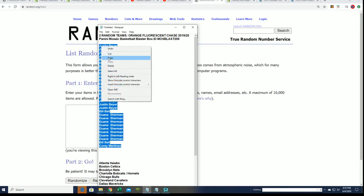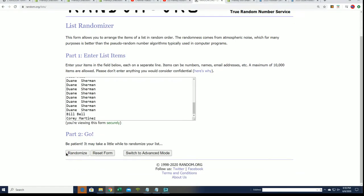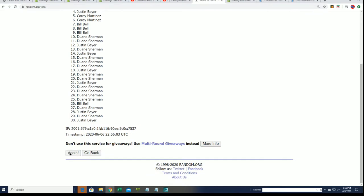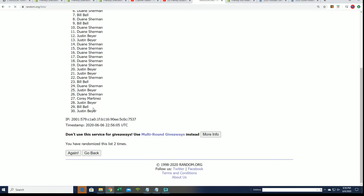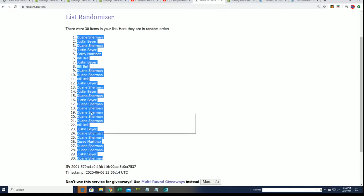We're going to randomize the owner names and randomize teams seven times apiece, then stack the lists up side by side after they go through the randomizer. Here's list number one and here's the lucky number seven — boom, that's our first random finished.